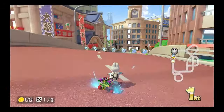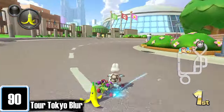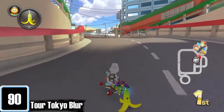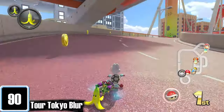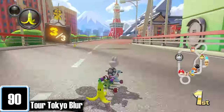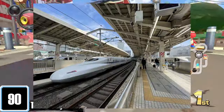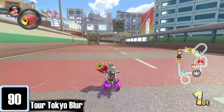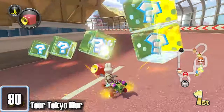90th place: Tokyo Blur. It's a blur to drive, that's for sure. I will give you a hundred dollars if you can tell me what changes between lap one and two of this track. When I think of Tokyo, I think of anything but this. Tokyo Blur is just missing something — where's all the Japan stuff? Take us on the bullet train or something. It doesn't help that this is one of the shortest city tracks, and on lap three you drive across a famous bridge that I'm too uncultured to know the name of.